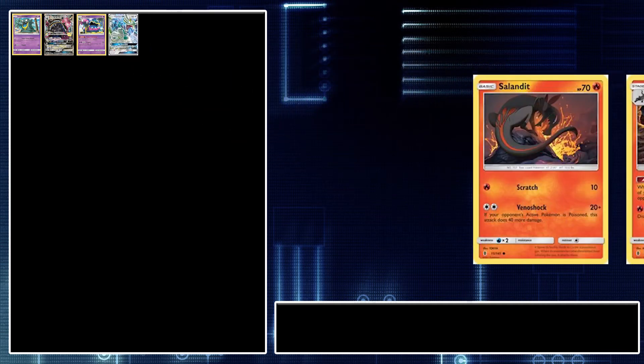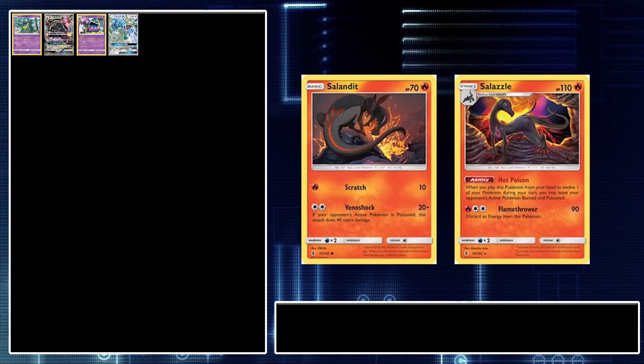We're playing a 2-2 line of Salandit and Salazzle from Guardians Rising. This Pokémon's ability lets you poison and burn your opponent's active Pokémon upon evolving. This works great with Alolan Muk GX, making his first attack hit for a mighty 150 damage without a Choice Band. This is an easy two-hit KO on any Pokémon, and if a Pokémon has 180 HP, it's an easy one-hit KO after burn and poison damage has been applied.